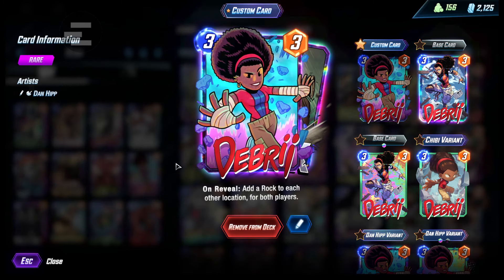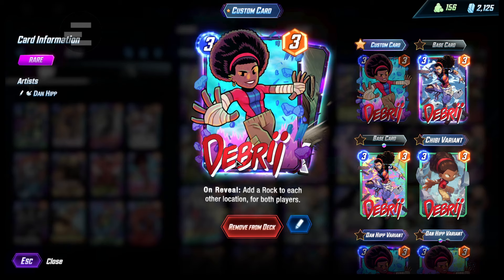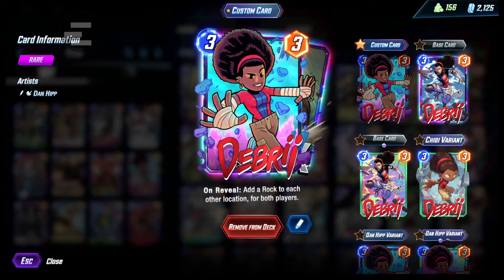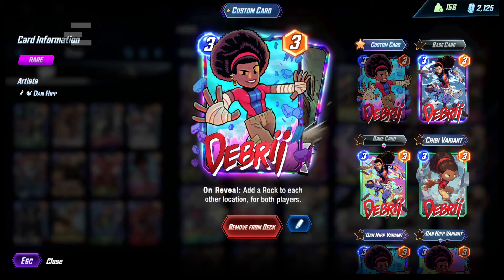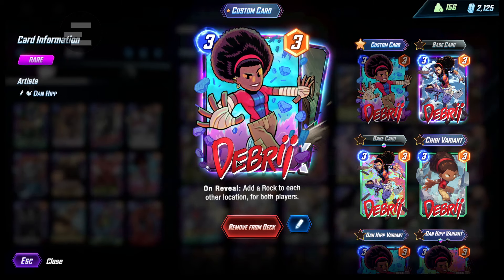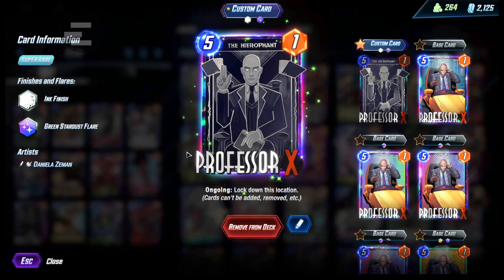Debris is pretty good as well — you can fill up two more locations for the opponent. I usually like to play Debris in between lanes — if one spot is occupied with Nebula and another with White Widow, I play her in the middle because it forces rocks into two locations. It might make it a little easier for White Widow to avoid the minus four, but it's a rock — there's no power. Next we have Professor X — nice card on four or five to completely stop a lane.